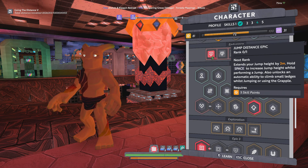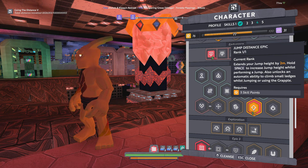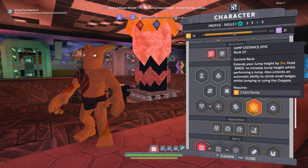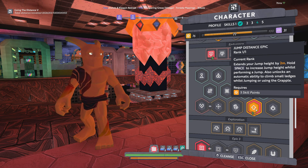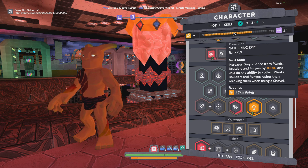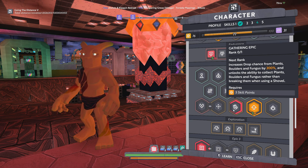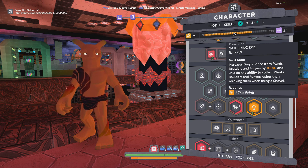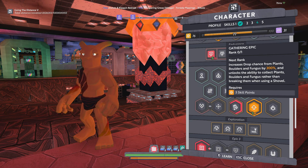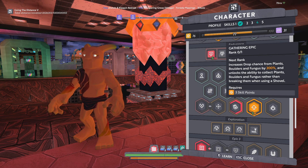Coming over to the Jump Distance epic — this kind of goes along with having max Agility and is going to increase your mobility, which is a good thing. Certainly if you don't mind grappling and have a really nice grapple, you might not feel the need to take this, but it is handy. Another thing you might consider is picking up the Gathering epic — since you're going to be doing all that running around you might decide to hit a few surface resources here and there. If you already have max Luck, this will increase it beyond that, though it's not going to make a night and day difference.